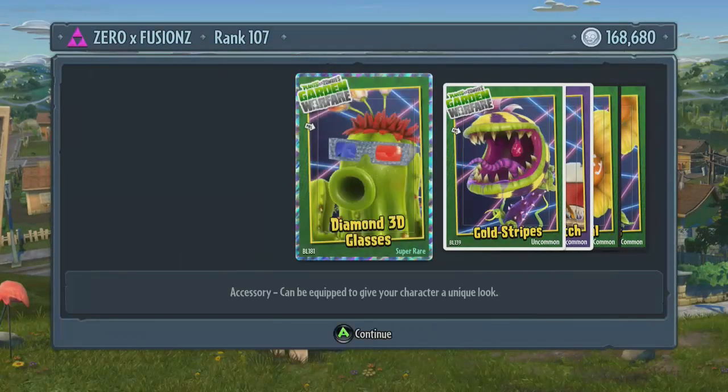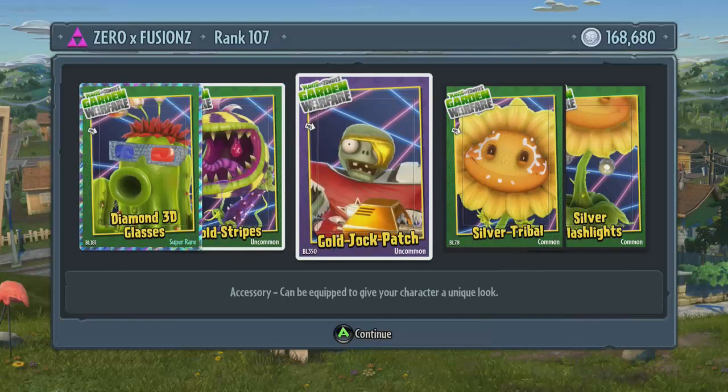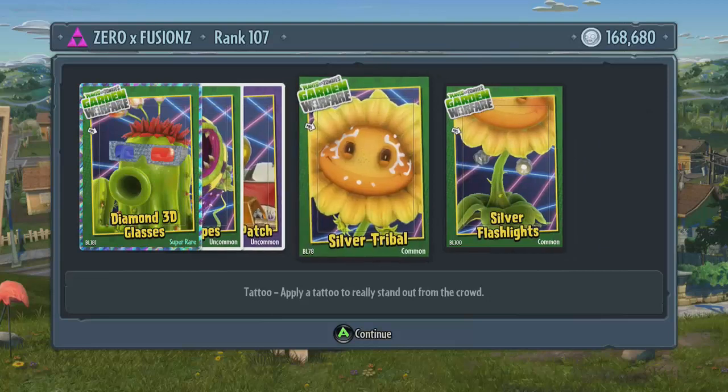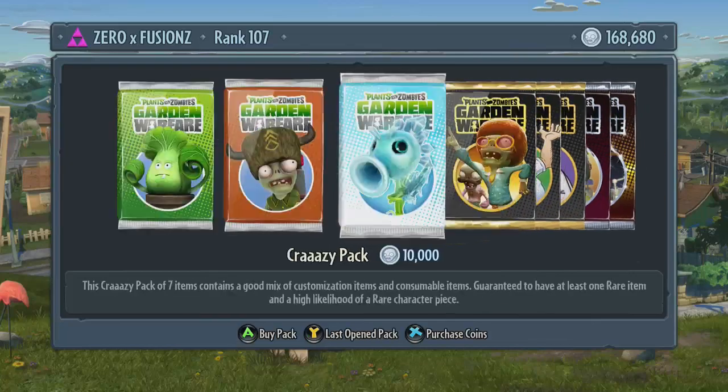Let's open the second pack and see what we get. So here we go. We have diamond 3D glasses for the cactus, we have gold stripes for the chomper — I actually quite like that one as well. I don't really like that many tattoos for the chomper; one of them has these weird freaky eyes on top of his head and it looks really weird. We also have a gold jock patch for the all-star, we have a silver tribal light tattoo for the sunflower, and we also have silver flashlights for the sunflower as well.